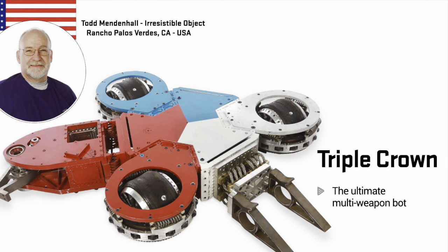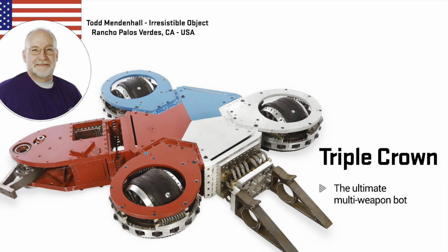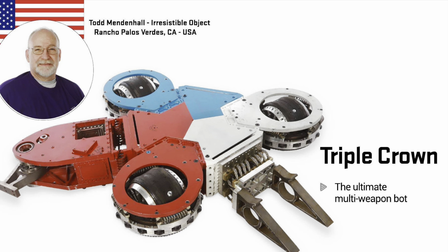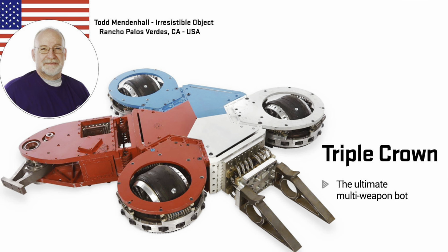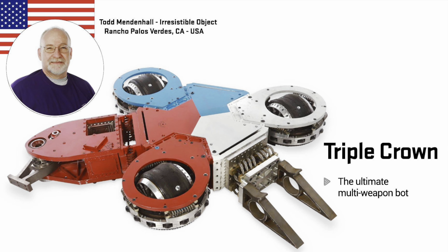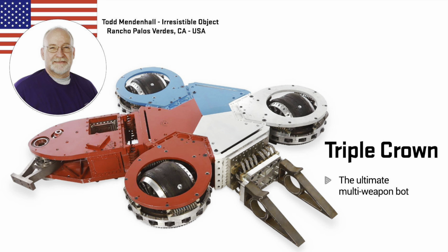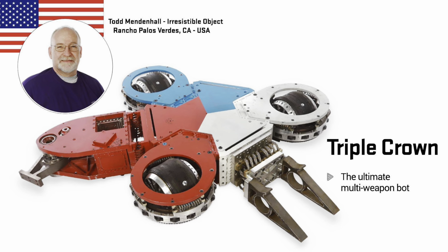Triple Crown is a new robot brought to us from an old team. The team that brought us Panzer Mark 1234 have brought us this new strange robot that uses a new strange type of wheel. The weapon pods are interchangeable — they can take them on and off, and the wheels can move them anywhere around the arena. This could be a very interesting test run for a new robot. Best of luck, Triple Crown.